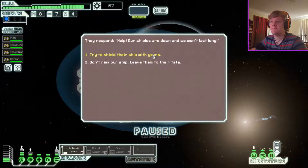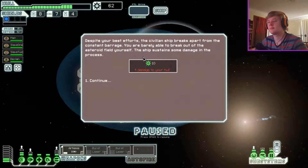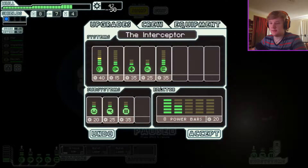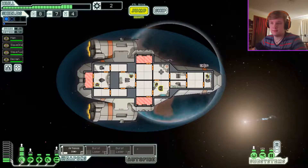You follow the distress beacon to a tiny asteroid belt and find a small ship struggling to maneuver through the field. You hail them to offer assistance. They respond: help, our shields are down and we won't last long. I'm gonna try to shield that ship with ours. Despite your best efforts, the ship breaks apart from the constant barrage. You were barely able to break out of the asteroid field yourself — the ship sustains some damage. What a shame.